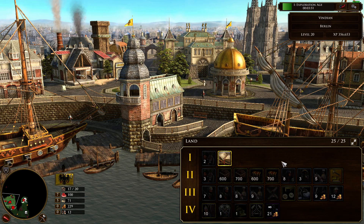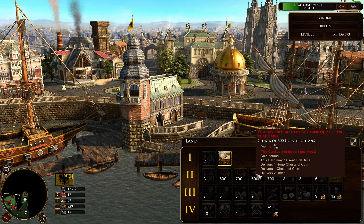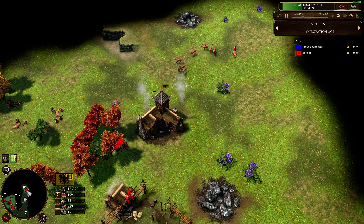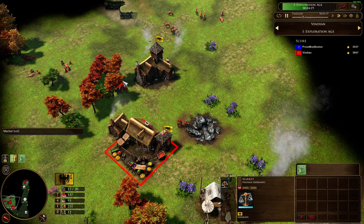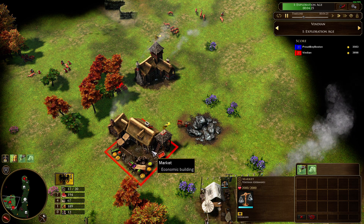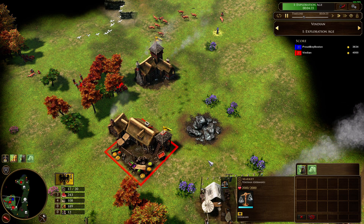Once my age up is in queue and I'm gathering enough wood, I'm aging up with the quartermaster for 400 wood. Immediately I build a market, and in the market I start with Ganza first because I need a 10% gather rate on wood rather than hunting dogs — that's my first objective. In the meantime, I noticed my opponent came to scout what I'm aging up with, but I hate that, so I put some units out to scare him away.